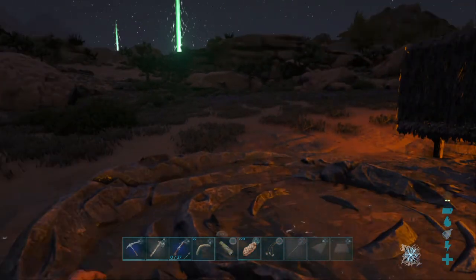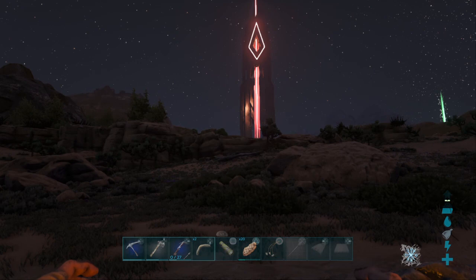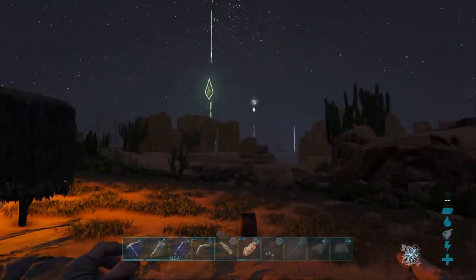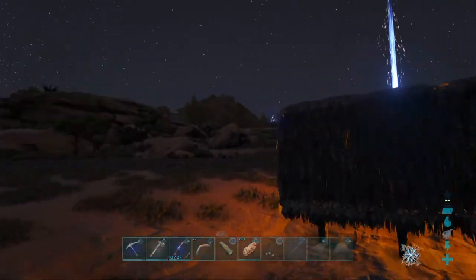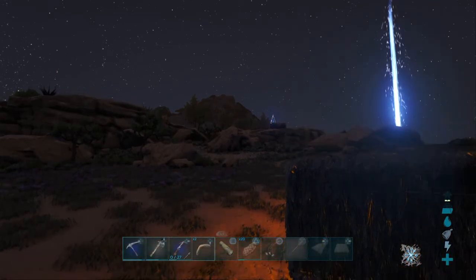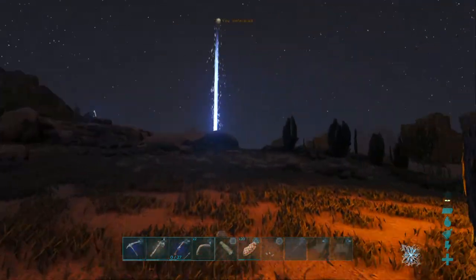The best base locations I recommend: there's a cave area by the Red Obelisk, and by any obelisk, really, is a good place — not perfectly safe, but best — because there's water everywhere and trees everywhere. You'll be set.